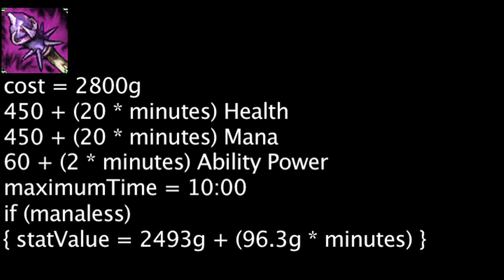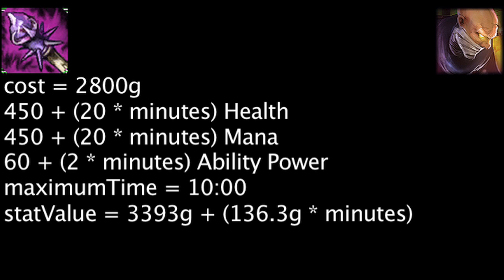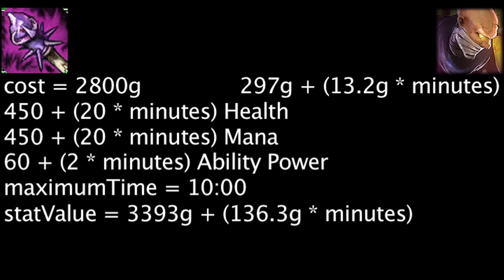After 4 minutes have passed, the item will become cost-effective for manaless champions. Let's also quickly take a look at how cost-effective the item can be on champions that further benefit from health, mana, and ability power, such as Singed and Vladimir. Singed gains health equal to his maximum mana times 0.25. A Rod of Ages will grant him an additional 112.5 health, increasing by 5 health each minute.